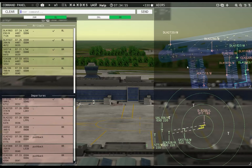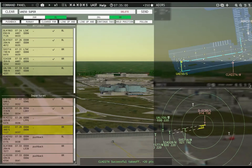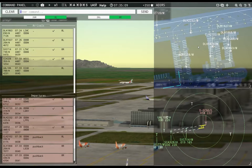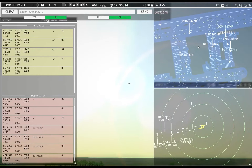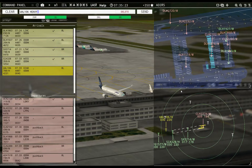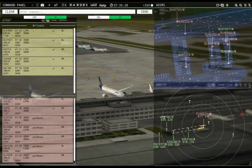Lufthansa 2720, runway 8L, cleared for takeoff. Emirates 50 Super, runway 8R, cleared for takeoff. Metro Echo Charlie Golf Golf, contact departure. Good morning. Tower, United 106 heavy inbound runway 8L — United 106 heavy, runway 8L, cleared to land.